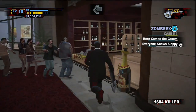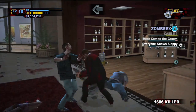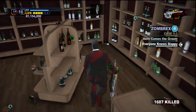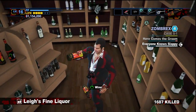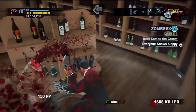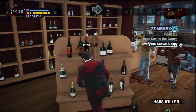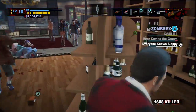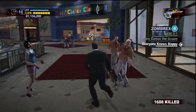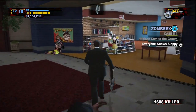Just die. There we go. Booze — nothing like getting your health back with booze. Down an entire bottle — that's a good healing item. Where is the boss? Let's take some bottles to go. No need to pay for them anyway — the store owner is probably dead or left.